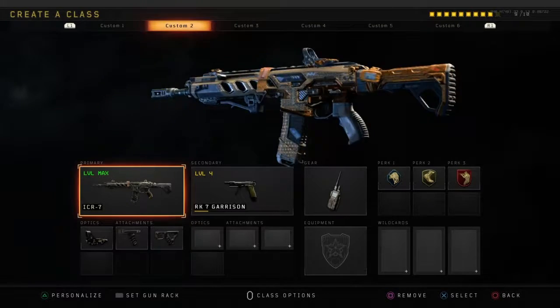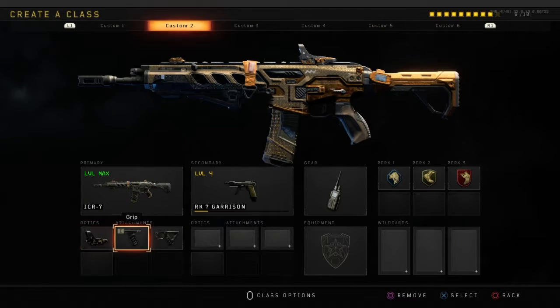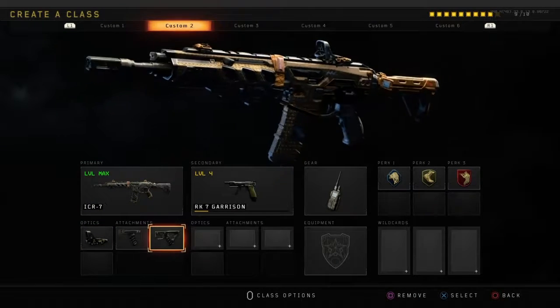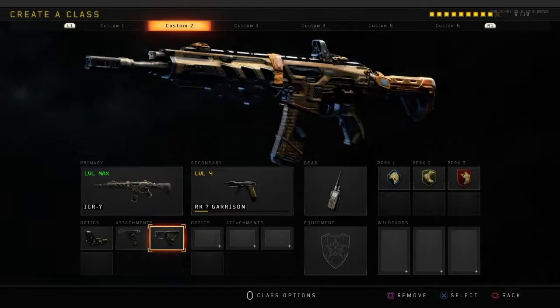Moving on to the next class, I use the ICR-7, and what I use for the optics is a reflex, I use grip and quick drill. I'm going to show you some clips now of what I've got using this gun, so hopefully you enjoy this.